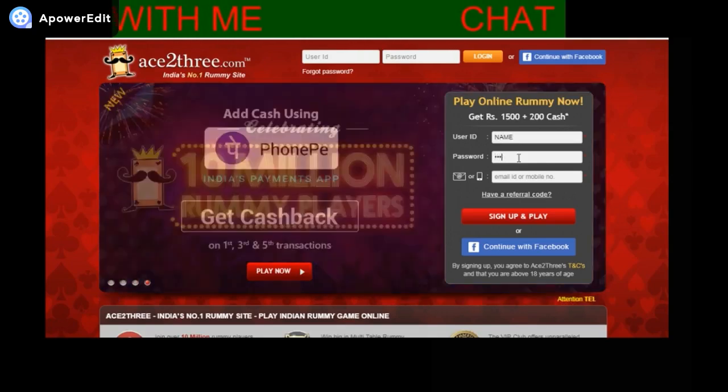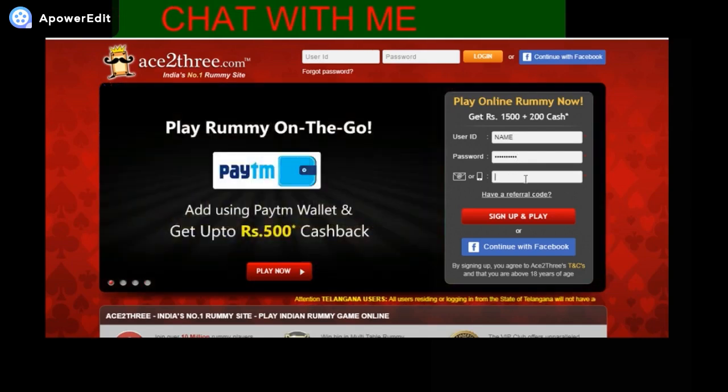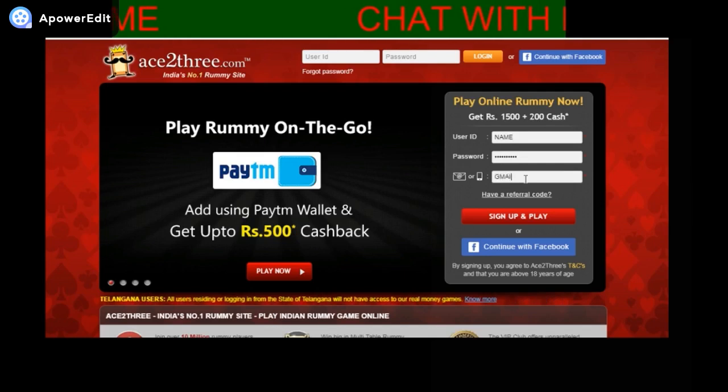This is the home page. First, type a name for your gaming profile, then give a password which has 8 letters. Passwords are stronger when they have both alphabets and numbers. Then give your Gmail or phone number in the third block.